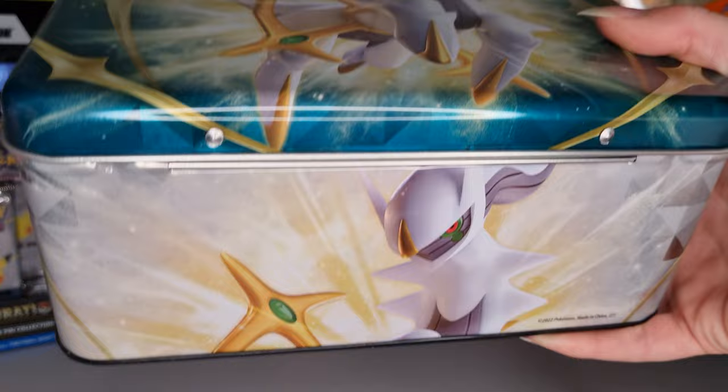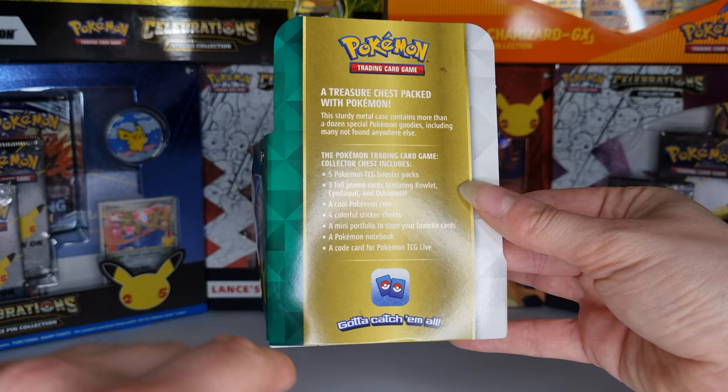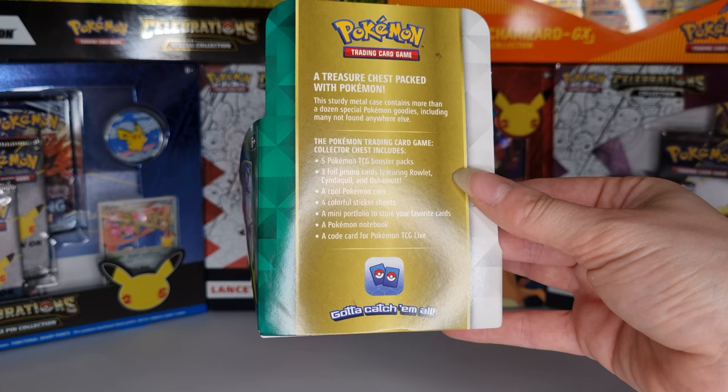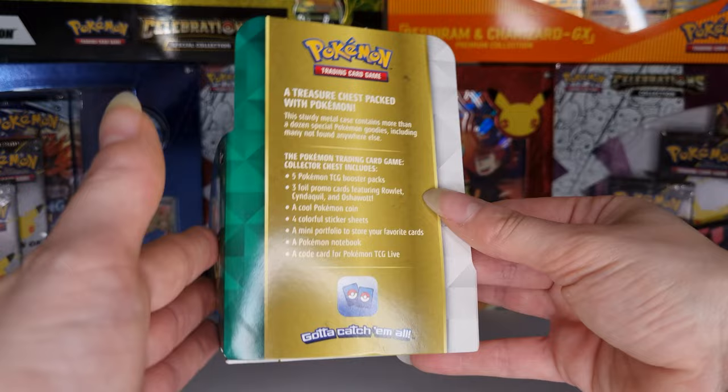As we can see from the side, you get a whole load of things in here. You get five booster packs, three foil promo cards which include the three starters — Rowlet, Cyndaquil, and Oshawott — a cool Pokemon coin, four sticker sheets which I'm really excited to see, a mini portfolio to store all your cards, a Pokemon notebook, and a code card which I'll share with you all.